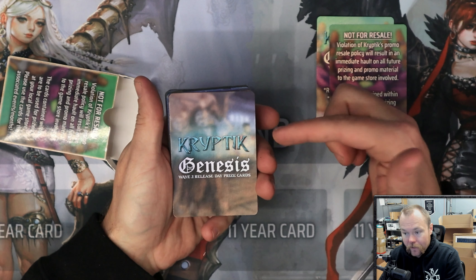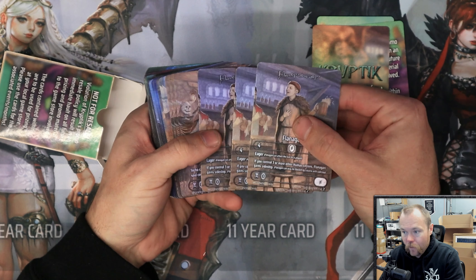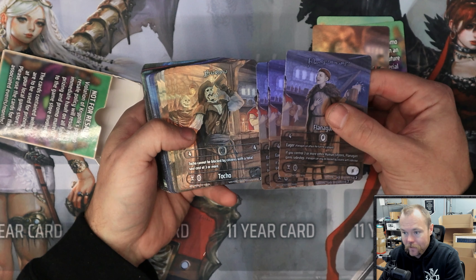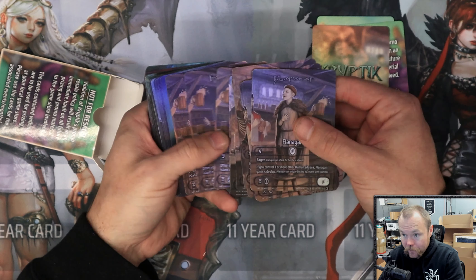We'll go ahead and open it up and check it out. We've got the release date prize cards — these are the pub scene cards, full art foil versions with cryptic titles of Tocho. We've also got Davey here, which is a cool include, and Camilla.